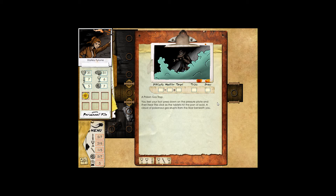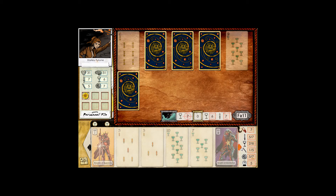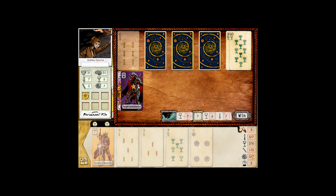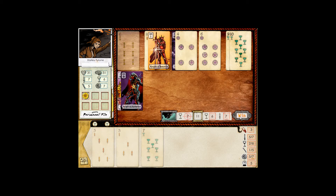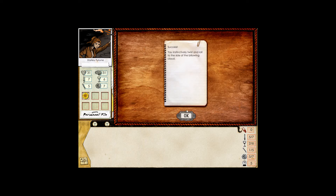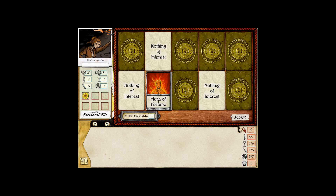A poison gas trap. You feel your foot press down on the pressure plate and hear the click as the tablets hit a pan of acid. A cloud of poisonous gas erupts from the floor beneath you. I think it's better to go instinctive roll — you roll out of the way of the poison cloud using your reflexes and instincts. Notice the super high difficulty of this — this is why traps are so dangerous in this game. We've done better. The good news is I at least see what's up there for my ten of cups. And we've won. Awesome.